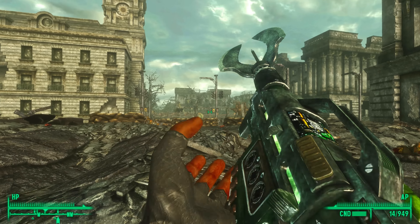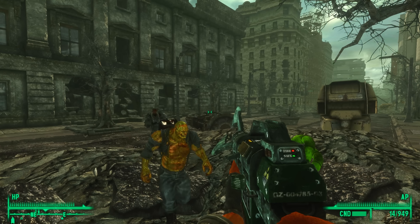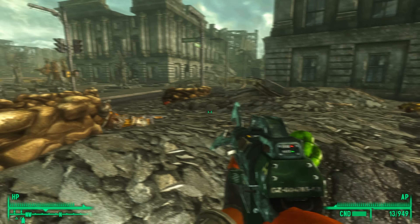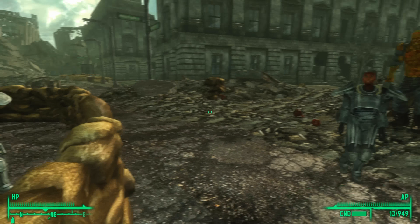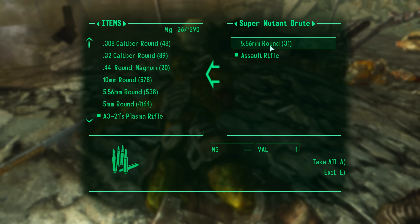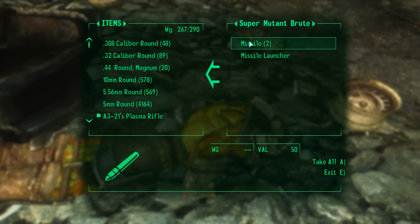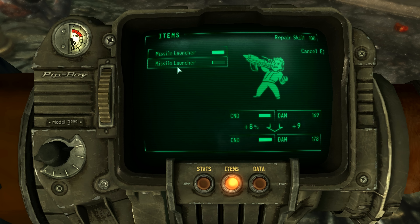That wasn't too hard at all, was it? These super mutants are no match — well, there's three of us of course, so of course they're no match. Let's ignite this thing. The Brotherhood was right here — well no wonder it was easy. That's kind of weird that they couldn't have dealt with the mutants before we got here, if they were right in our face. The missile launcher — we can repair ours. Let's just see if they have anything to say to us beforehand. I think there were three mutants total.